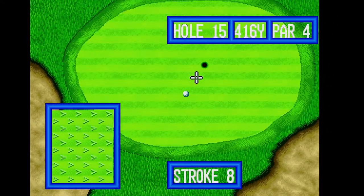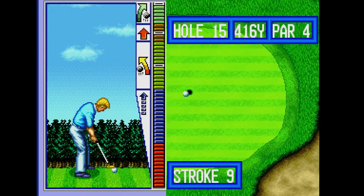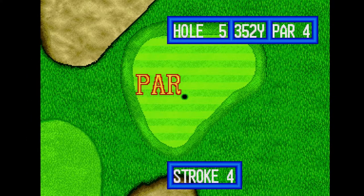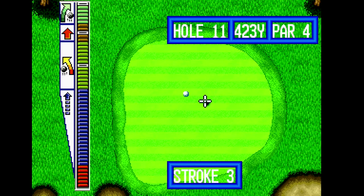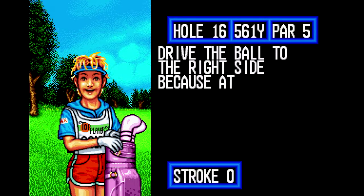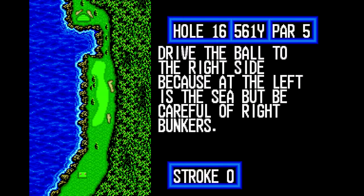The most difficult part to contend with is again the imprecise power gauge and the speed at which the gauge moves. It could be said that putting is too simple in this game, but that is really for the best. Imprecise putting is a major frustration in other golf games, so keeping it simple is definitely the way to go for a simple arcade game like this. The caddy advises: drive the ball to the right side because at the left is a hazard, but watch out for right bunkers. This does look tough — thanks for the help.